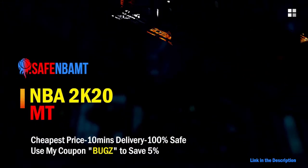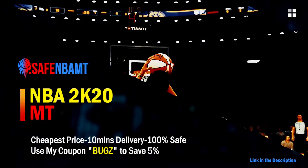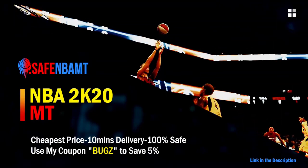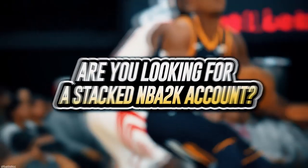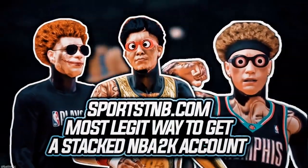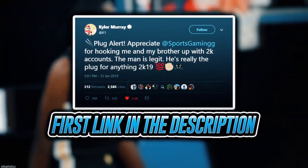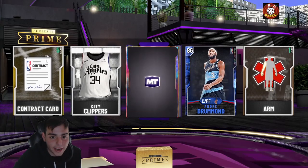What's good guys! If you want cheap, fast, and reliable NBA 2K20 MyTeam coins, head on over to nbasafe.com and use code 'bugs' for five percent off at checkout. If you're looking to buy a stacked NBA 2K account with max badges and more, visit sportstmb.com — he's been in the community for years and has hundreds of reviews. Click the first link in the description.